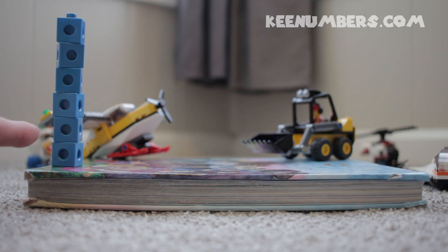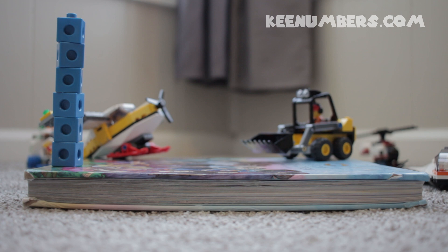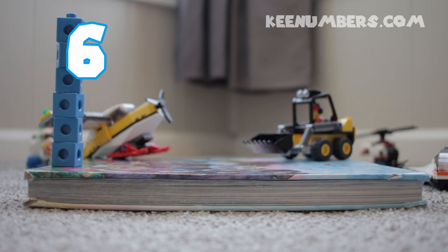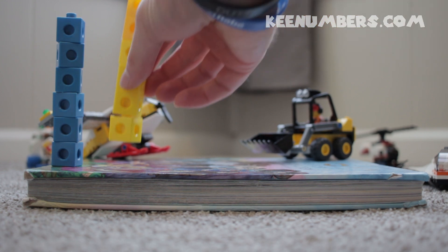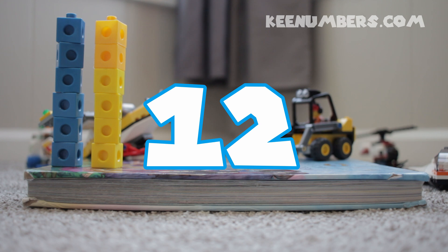Okay, we've got six blocks. I've made towers of six blocks that we can use in this illustration. Six blocks — two, four, six. And we're gonna count by sixes. So we start with six, and then when we double it and add another tower of six blocks, we're at twelve.